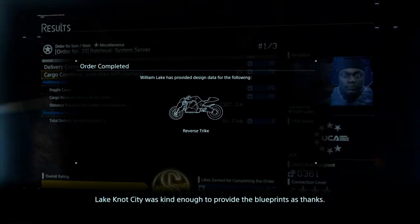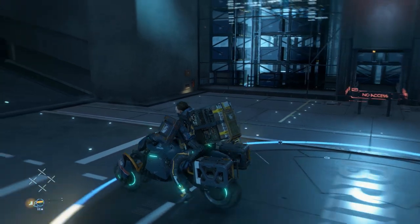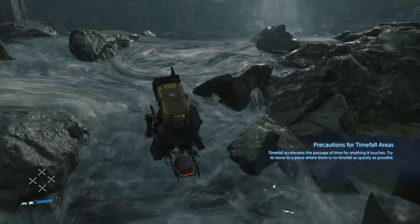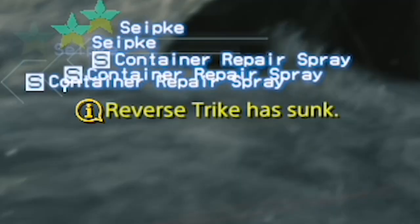You can eventually fabricate your own reverse trike, but you don't get access to that until later in Chapter 3, so this first one is all you get. Play it safe when traveling and try not to get stuck on some rocks or break it, because it's then back to walking.